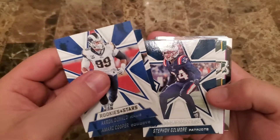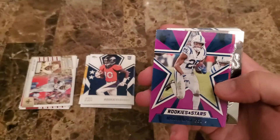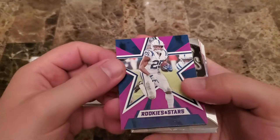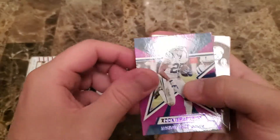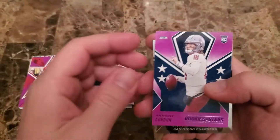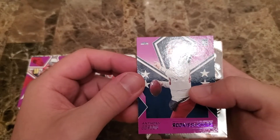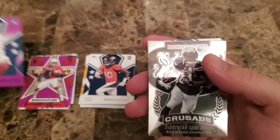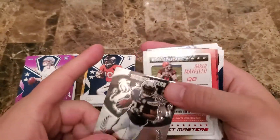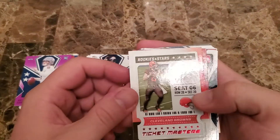Looks like we have an optichrome here — I'm thinking it's gonna be a Buccaneer just from the look of it, maybe Brady. We start off with a nice Marlon Mack purple, then a nice Kyler Murray, then an Anthony Gordon from the Seahawks — though I think they cut him. Looks like it's a Charger, so it's a Danie and Tomlinson crusade. Those crusades are pretty sharp-looking cards.